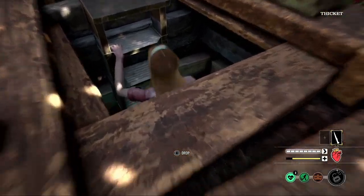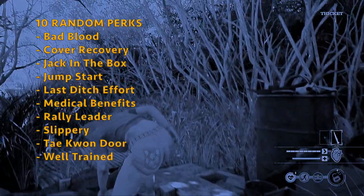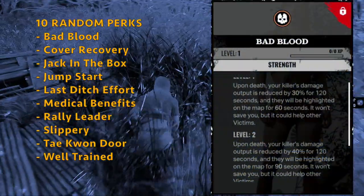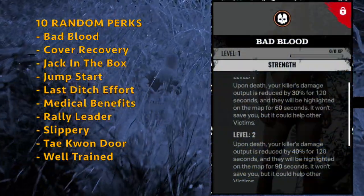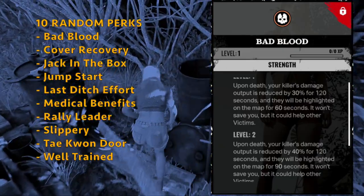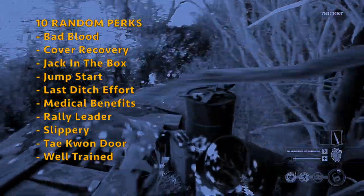In terms of random perks, Connie can have a maximum of 10 random perks. Those include Bad Blood — on level 3, upon your death, your killer's damage output is reduced by 50% for 120 seconds, and they will be highlighted on the map for 120 seconds. It won't save you, but it could help other victims.